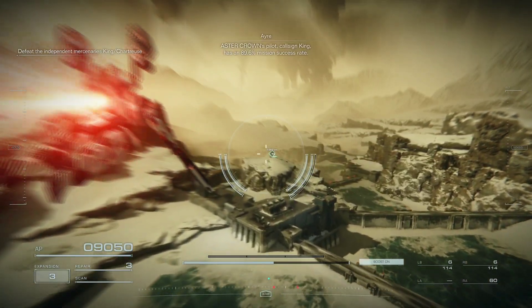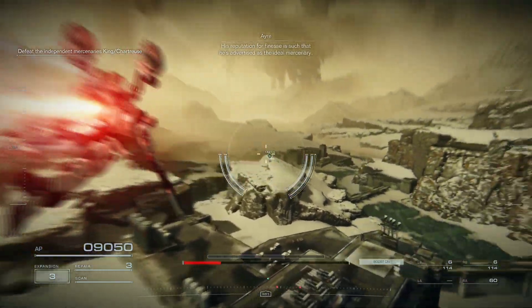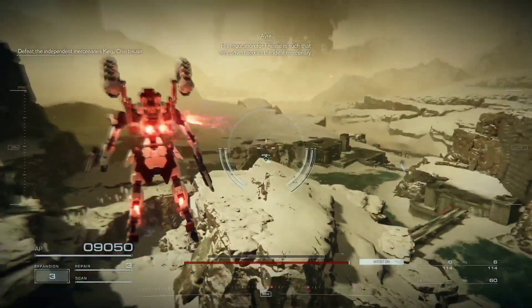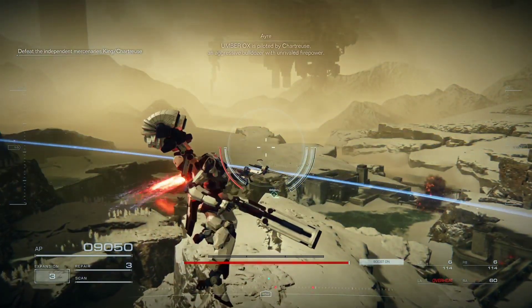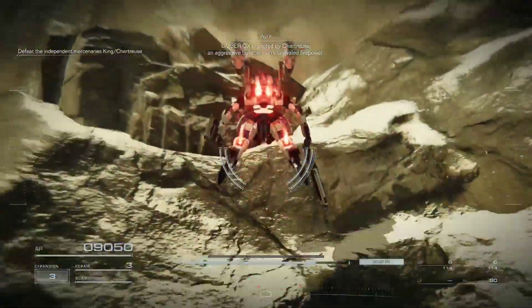Pilot, callsign King, has an 89.6% mission success rate. His reputation for finesse is such that he's advertised as the ideal mercenary. Umberox is piloted by Chartreuse, an aggressive bulldozer with unrivaled firepower.